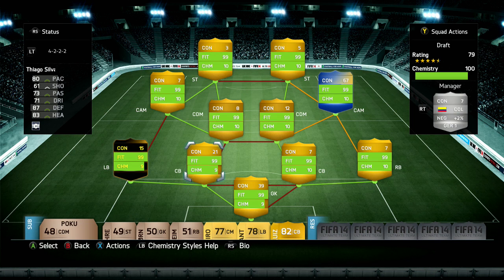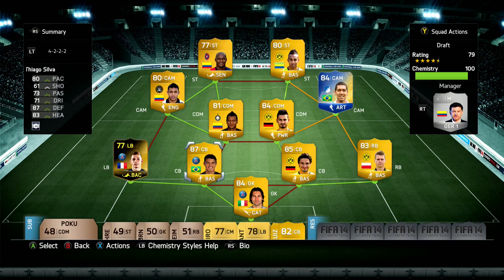Everyone would get 10 chemistry after 10 games but I put the manager in to give everyone 10 chem. I'm excited to use this team. The 4-2-2-2 is not really a formation I use. This team goes for 75,000 coins on Xbox, roughly 85,000 on PlayStation. Maybe you guys want to test it out, but I'm going to let you know how it plays and whether or not you should try it. Let's get into the gameplay.